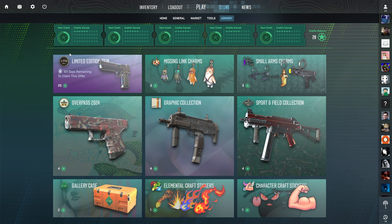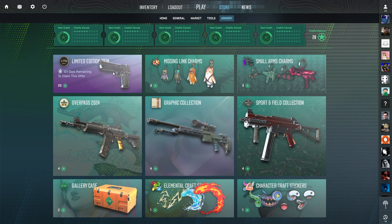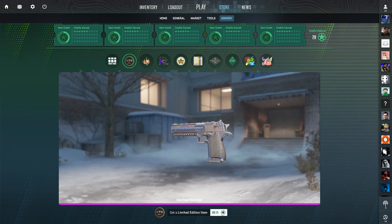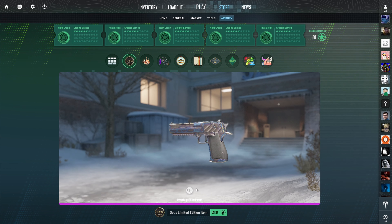I think I'm gonna buy a bunch of these on the market when they're tradable — like all the field-tested and battle-scarred ones for like five dollars, two dollars, whatever. I'll pick them all up, throw them all in a storage unit. Alright, let's get to opening the Desert Eagle blue gem.